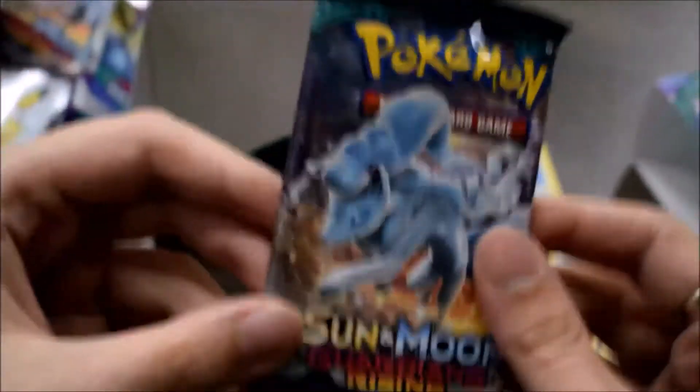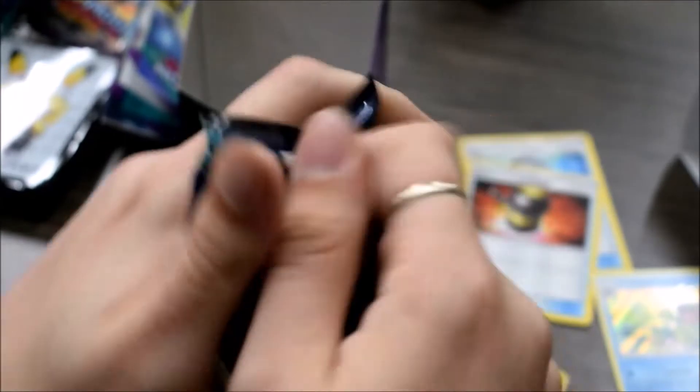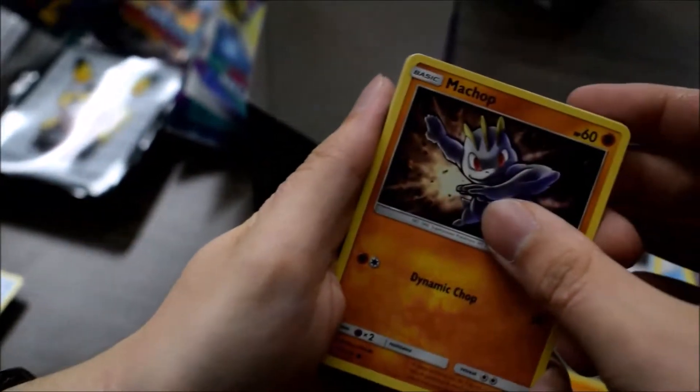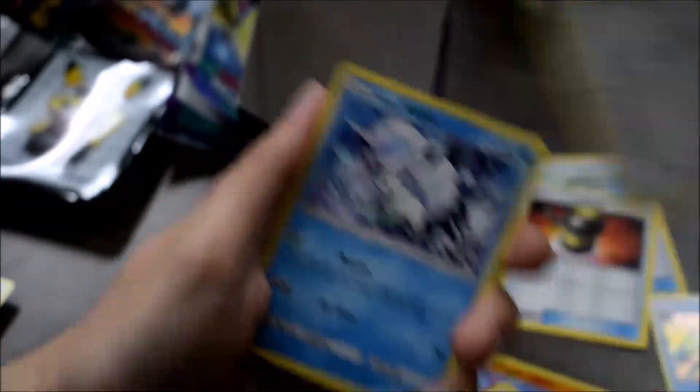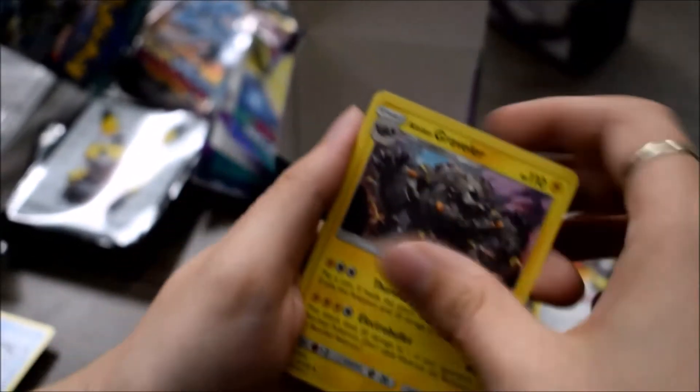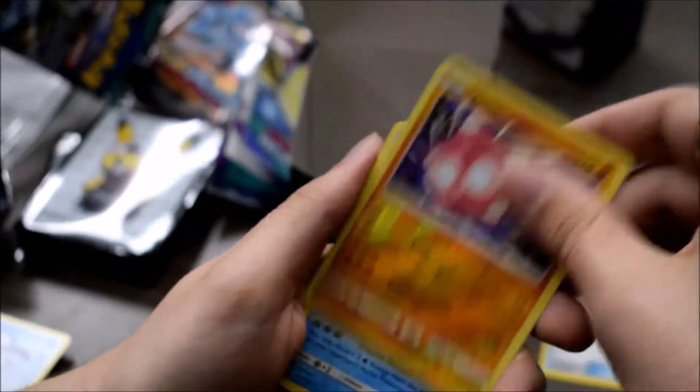And our last pack has an Alolan Ninetales on it. The other Machop again — Fletchling — wow, it starts exactly the same. Alolan Vulpix, the exact same. Gastly, Chansey, Darkness Energy. Alolan Graveler, Altar of the Sunne, Minior, and a Vanilluxe. So that's my first pre-release kit, and then I started getting busy making my deck.